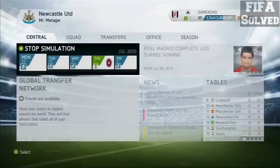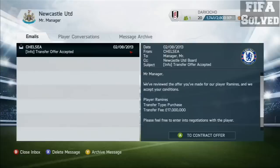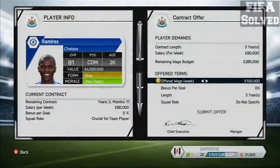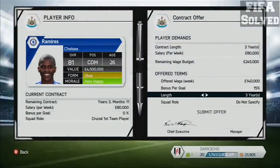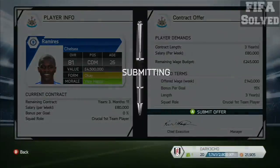Then you want to skip the days to get some contract negotiations. So the transfer offer is accepted guys, we've skipped that game. I want to give him over the odds with the wage budget — 140 odds, bonus for gold 15, crucial most certainly, 3 years. Submit.